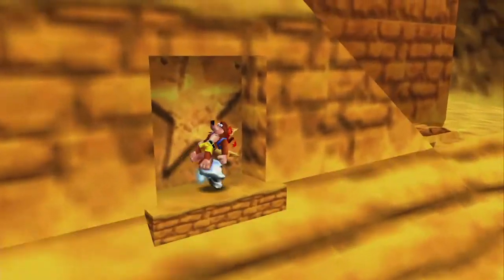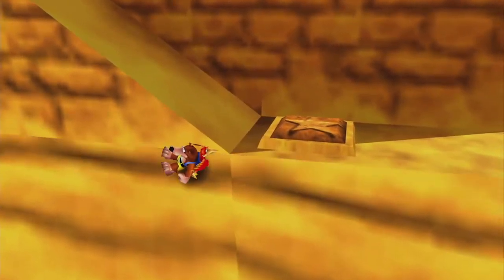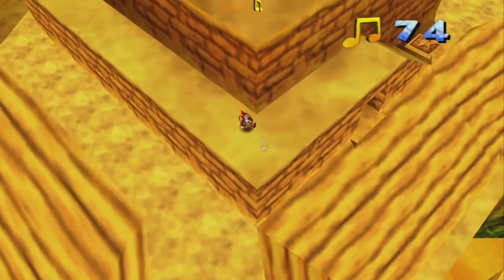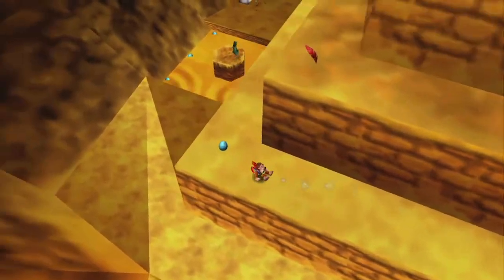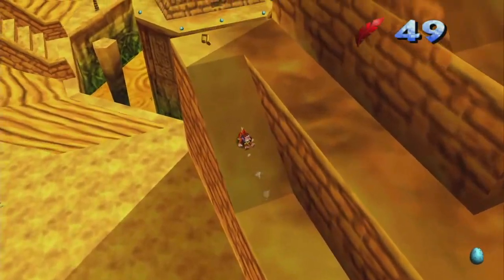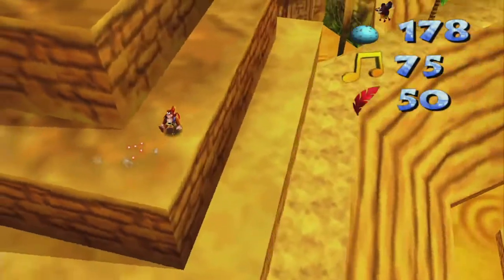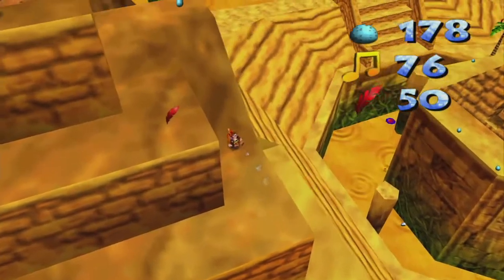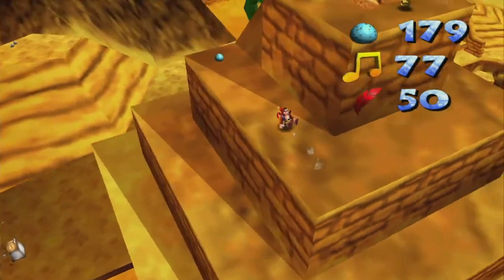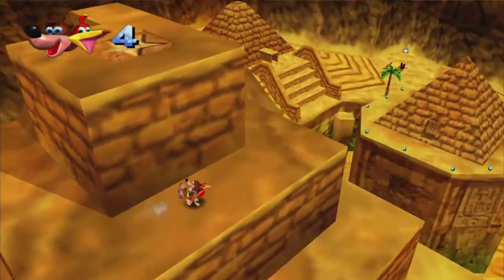Then you want to come get this mumbo token. Before you step on that switch — you don't have to ground pound it, you just have to step on it — but avoid doing that for right now. Instead climb up this pyramid and get these notes. It'll alternate between notes, eggs, and feathers, but you want to get all the notes. The reason for this is you're gonna use the speed shoes to come up this pyramid in a sort of time trial and enter the top hatch here. And if you're going wide to get these notes, you're not gonna get to the top in time.